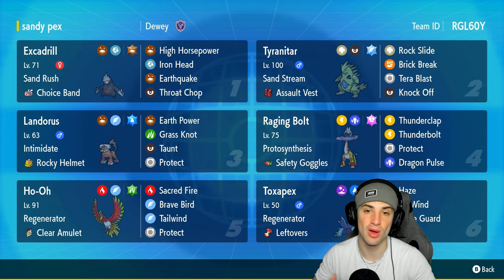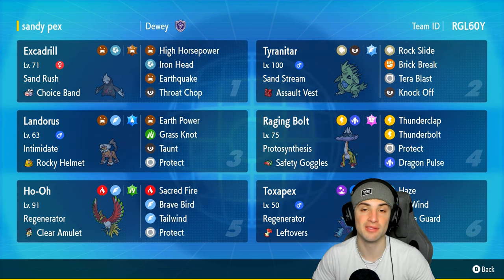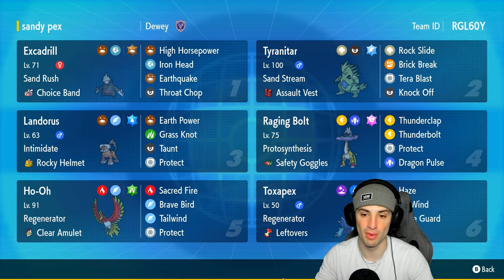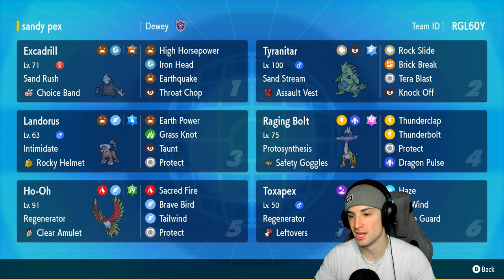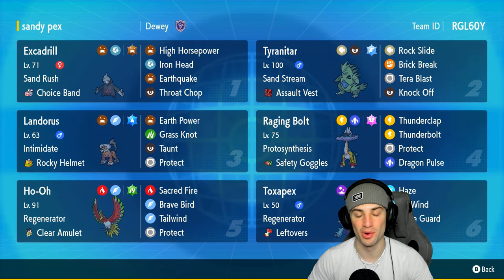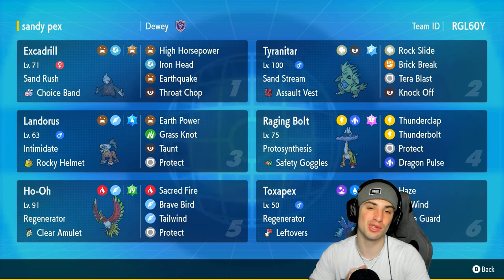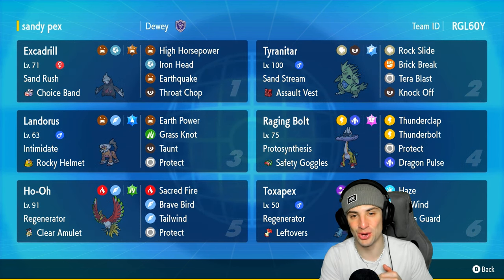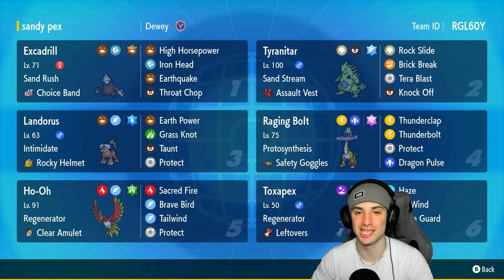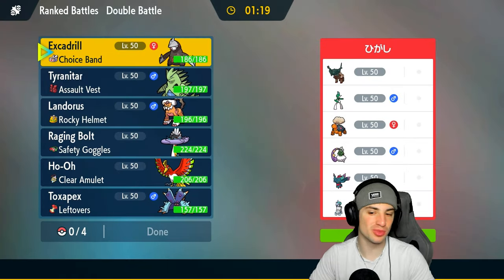Our final four Pokemon on today's team follow suit with off-meta: Excadrill and Tyranitar for that weather sandstorm combo, Landorus in the Therian Forme which I haven't seen or used in so long, and last but not least Raging Bolt — our only meta Pokemon — with Proto Synthesis, Safety Goggles, Thunderclap, Thunderbolt, Protect, and Dragon Pulse. Rental code is at the top right-hand corner. If you enjoy today's video don't forget to leave a like and subscribe, and let's hop into our first match showcasing this Toxapex off-meta team.